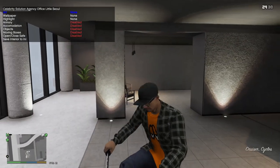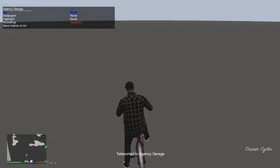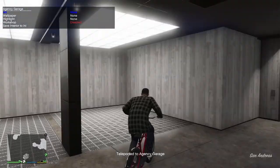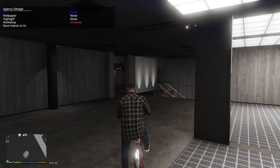We know what this looks like, we've been here, and we're going to check out the Agency Garage now. This one's got to be pretty cool. There's some lightning — whoa — okay, here we are. Let's go ahead and explore.